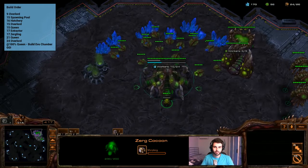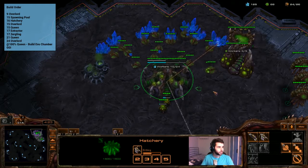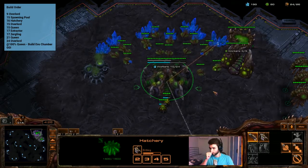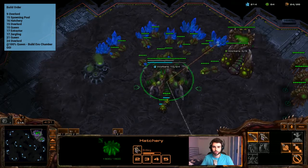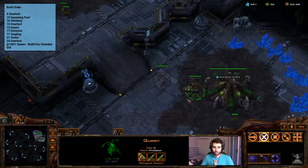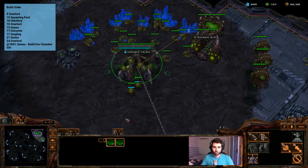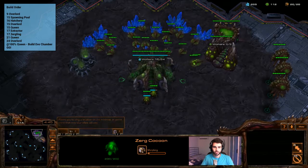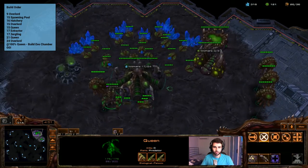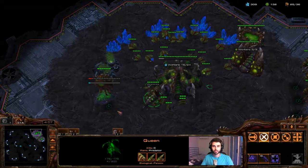Going up to 24 supply, the next action in the build is to build a 24 overlord. After that, at 100% queen completion, build an evo chamber. So we just keep droning until the queen pops at 100%, then go ahead and build the evo chamber. Always be injecting, so get ready to inject with this queen. When she pops we inject, and then we build that evo chamber because we just reached 100% queen.